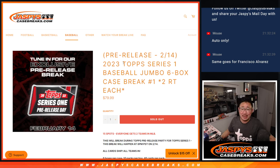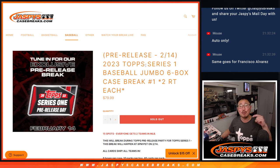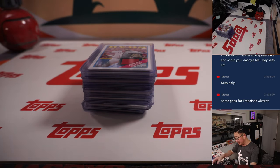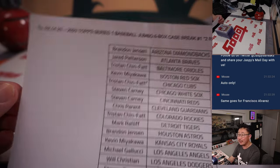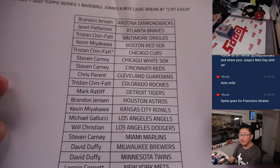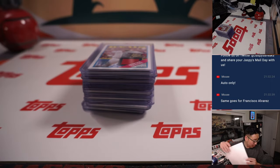Hi everyone, Joe for Jaspi's CaseBreaks.com. Big thanks to Topps for letting us rip open a case of Series 1 the night before new release day. This is our pre-release party right here. This is a recap video for 2023 Topps Series 1 Baseball — six box jumbo, random team break number one. A very big thanks to this group for getting in on the action. We'll have more on official new release day tomorrow at Jaspi's CaseBreaks.com right here on this YouTube channel. Thanks everyone for getting in, appreciate it.